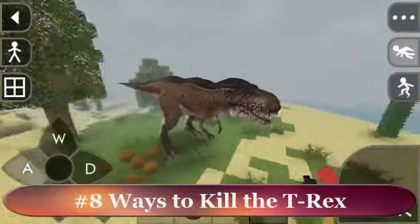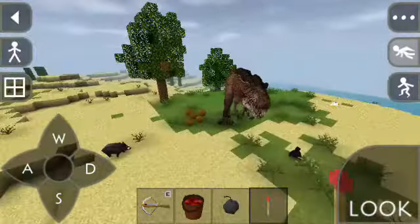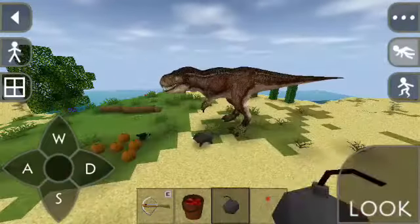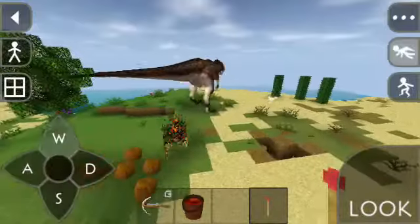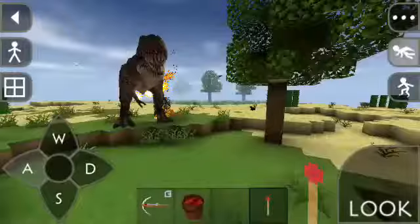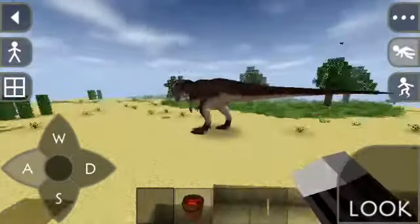At number 8, the T-Rex can only be killed using explosives, fire, or magma. I showed you a while ago that I can kill this T-Rex using the crossbow. You can also kill it by pouring magma and of course you can kill it by throwing some bombs. But this one is better — if you want to kill it, just use a matchstick. As you can see, it's now burning. That's the easiest way to kill the T-Rex.